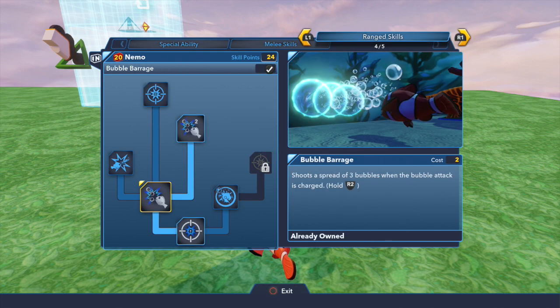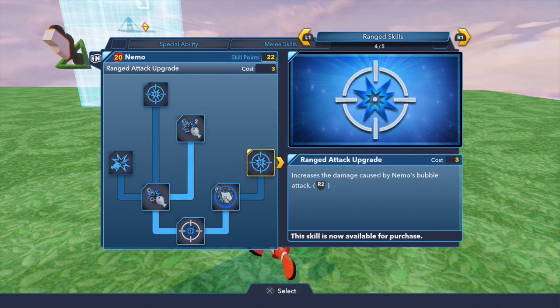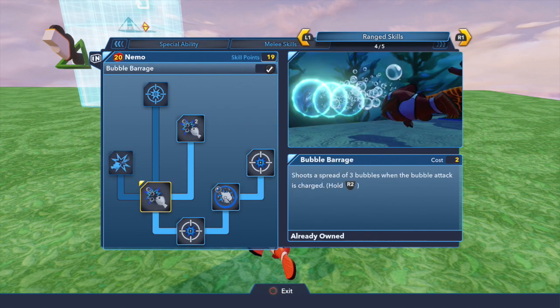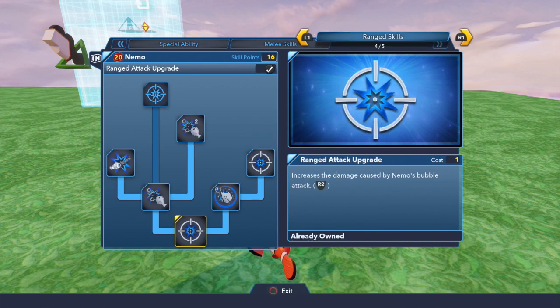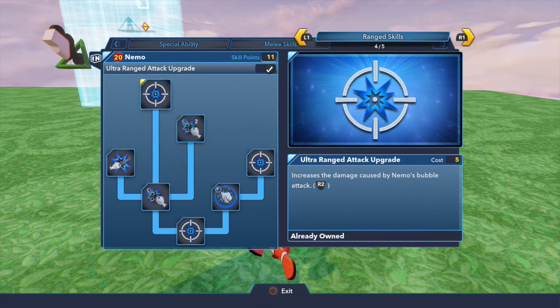Let's go back down. Increase the duration that enemies are affected — I think that could come in handy. Increase the damage caused by it. I want to have all the damage I possibly can; that's why I'm not worried about health. Increase the distance that Nemo's bubble attacks can travel, so we can snipe a little bit. Then we'll go up to the very top one — increase the damage caused. We have all of that maxed out.